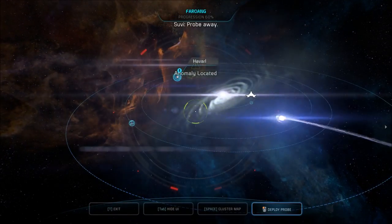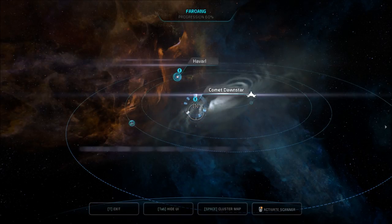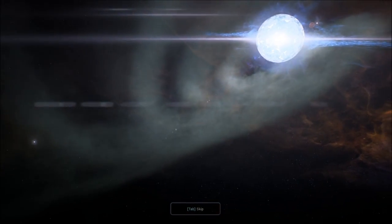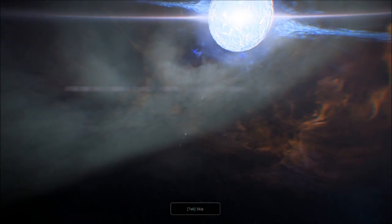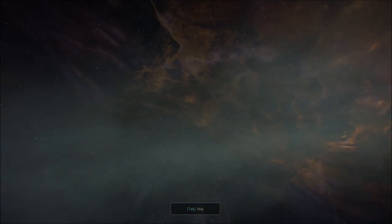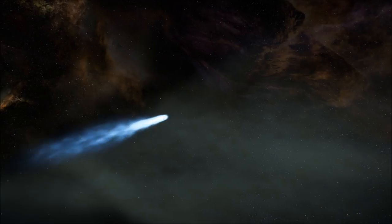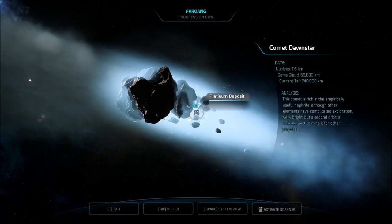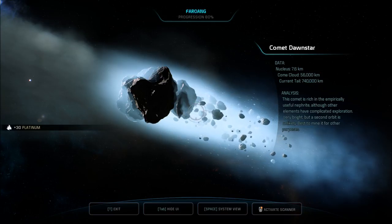So what we found was this anomaly. Probe away — getting a scan. Oh, another comet — the comet Dawnstar. Cool. Like Dawnstar from the Legion of Superheroes? Oh, that sun. Nucleus is 7.6 kilometers, coma cloud is 56,000 kilometers, current tail is 740 kilometers. This comet is rich in the empirically useful nephrite, although other elements have complicated exploration. Very bright, but a second orbit is unlikely — best to mine it. Got 30 platinum.